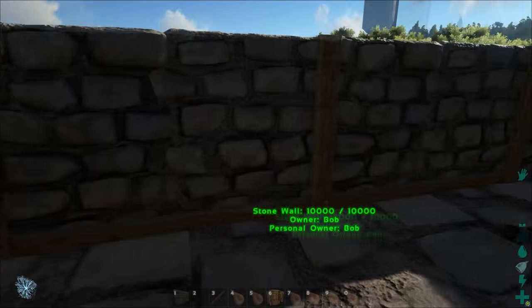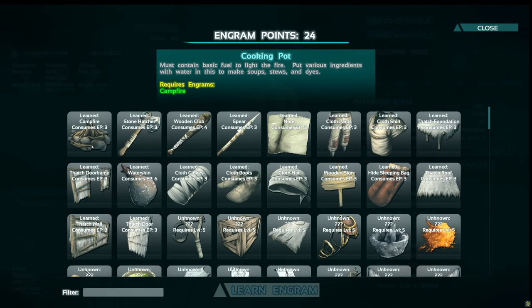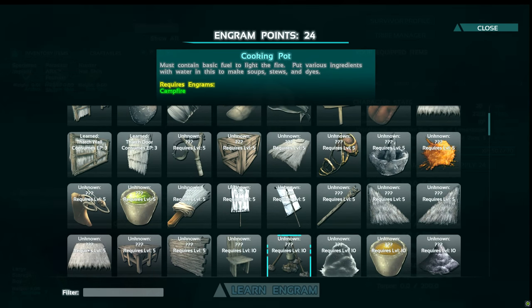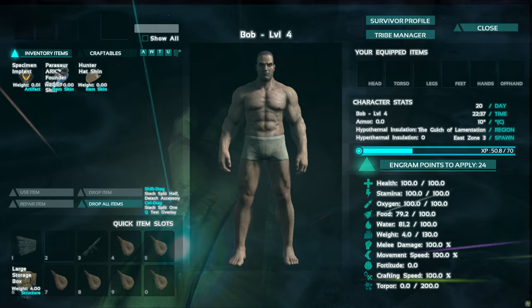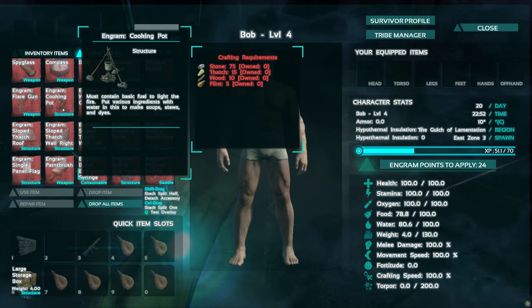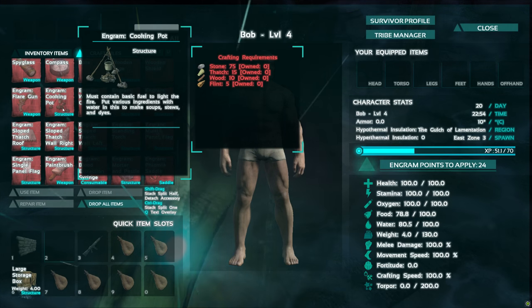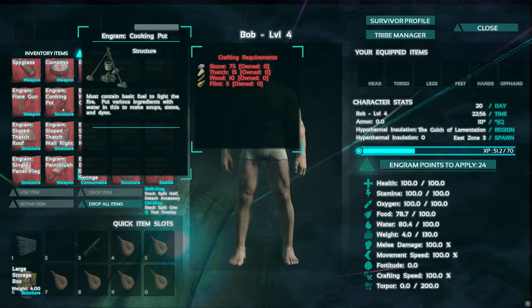One of the key things we're going to need is a cooking pot. You can craft it and you get it pretty early in the game. Looking at your engram list, it's one, two, three, four, five down and one, two, three, four to the right. It requires that you research the campfire first. The recipe for the cooking pot is stone, thatch, wood, and flint. Really simple, really easy to do.